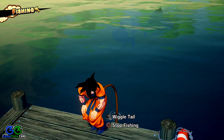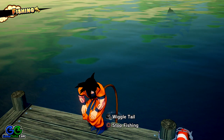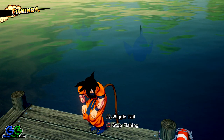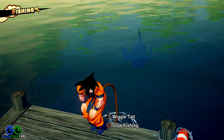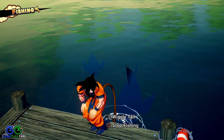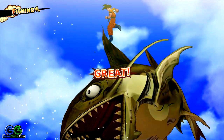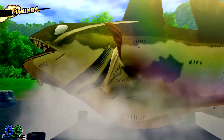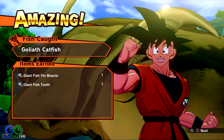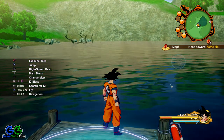To catch the medium fish, you have to wiggle Goku's tail the moment the larger fish is facing you but the other one doesn't see the tail — so it's facing away from you. Here it is, and I've just hooked the fish I wanted: the medium one, which is a Goliath Catfish.